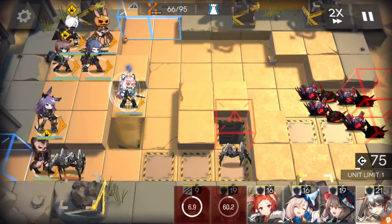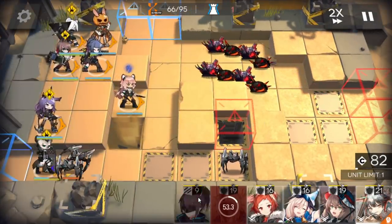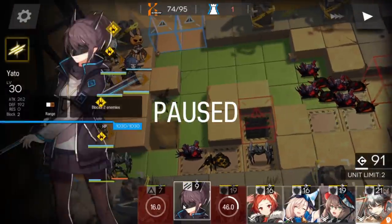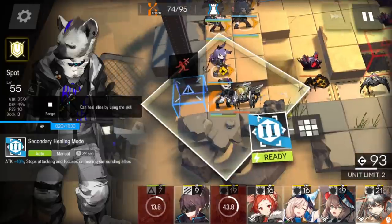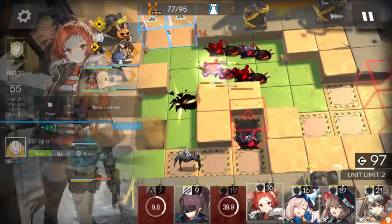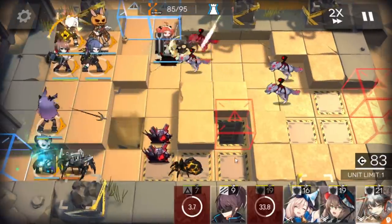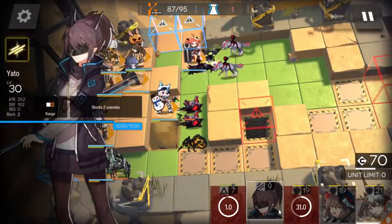Deploy a fast-deploy operator or just someone here to bait the damage, or Jessica will die. Next wave, another Doggo. Retreat Gravel. Pull. Activate Medic Defender skill. You can activate AoE sniper skill. Defender to block Doggo. Summon here to bait the damage or Jessica will die. Skill again.